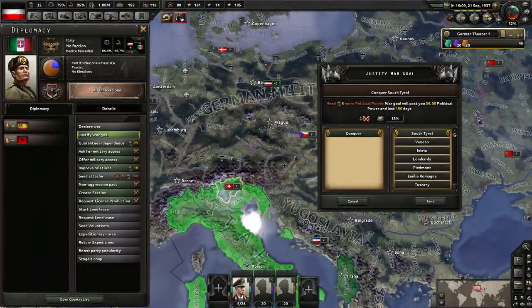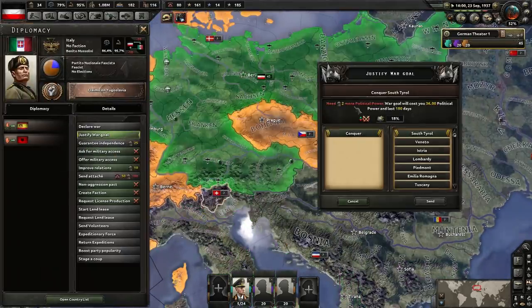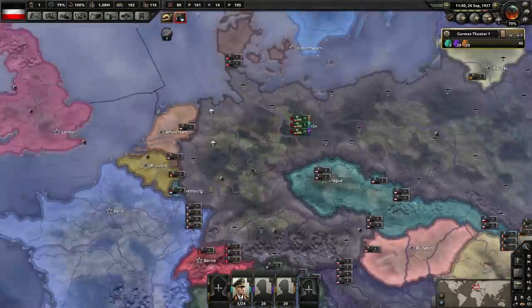The downside of doing it whilst unaligned is you need 50% world tension. That is a slight drawback. There you go - we can justify on Tyrol.